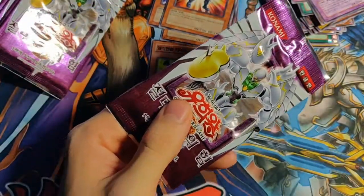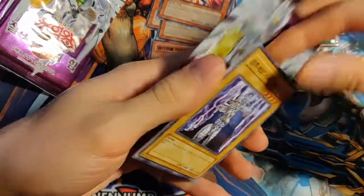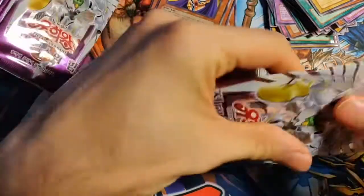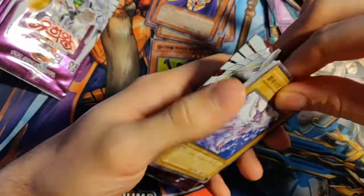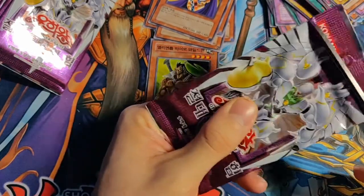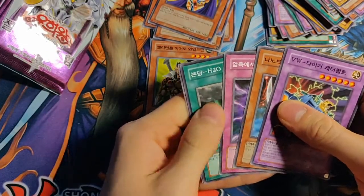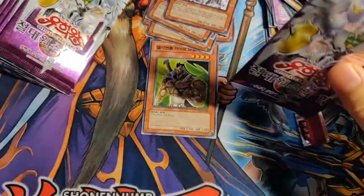Oxageddon — some cool cards in here. I do own one of the Ultra Rares as an Ultimate Rare in German, so getting a duplicate of those would be nice. King's Knight — King's Knight, Jack's Knight and Queen's Knight are in here I think. Or is it just King's Knight? Maybe it's one of each. Those can be Ultimate Rares as well. I think the pool of Ultimate Rares is around 20 to 24 cards maybe.